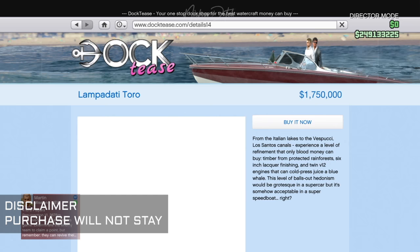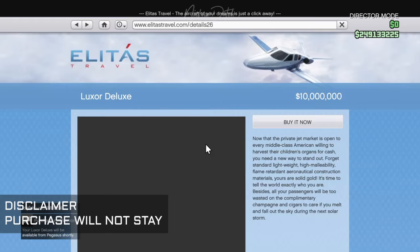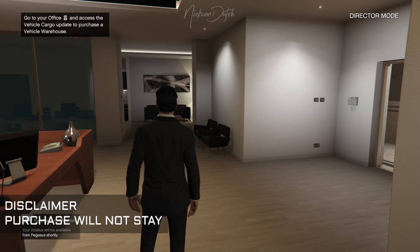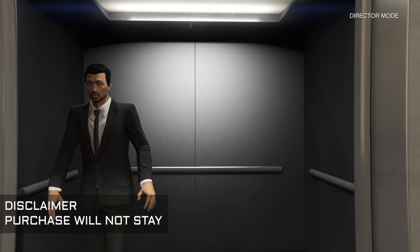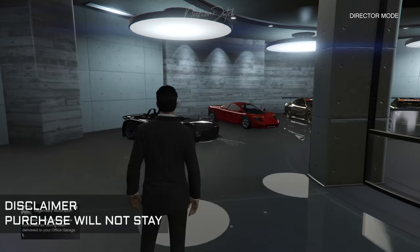The special vehicles I haven't unlocked yet because I haven't bought a warehouse for them, so I can't buy those. But I'm gonna buy a boat, have it delivered, and also buy an airplane — the gold one I don't have yet, so I'm buying this one too. As you can see, the amount of money I still have is the same as when I started this video. I'm buying everything and having it delivered — the GP1, the Hijack, and the Infernus.